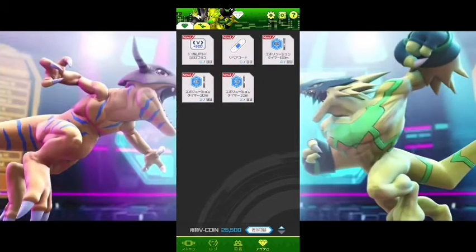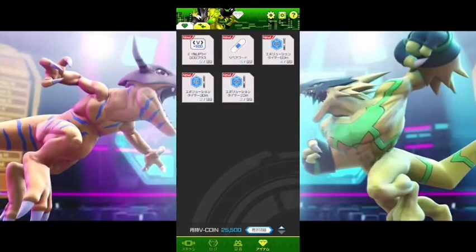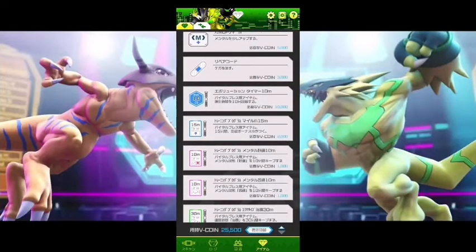These are the items I have — I've just been saving them for when I truly need them, like Band-Aids or vital points if I pass out and lose a bunch. These items take off the time of your digivolution, and I've actually used some of them. Here is where you can buy items with the V Coins you get from daily login or your Digimon's daily login.